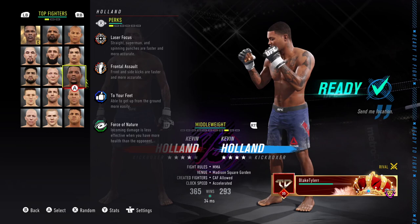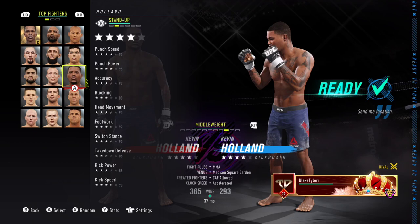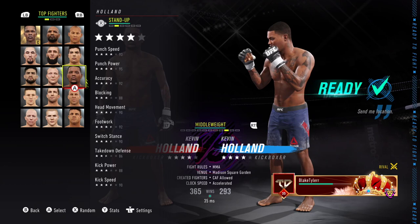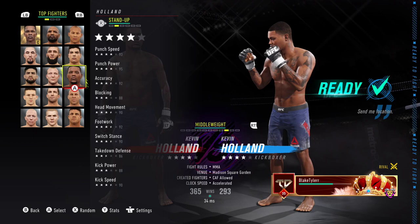Laser focus, frontal assault, to your feet, force of nature — some pretty good perks there. I really like frontal assault, that's one of my favourites. And 93 punch speed, 95 punch power, which is pretty damn amazing to be honest. He's already got some of that off-the-back punch, and 92 accuracy which is pretty good. Blocking not the greatest, but people like Cody Garbrandt have not great blocking and you can see what he does. Good head movement, good footwork, so all around pretty good.